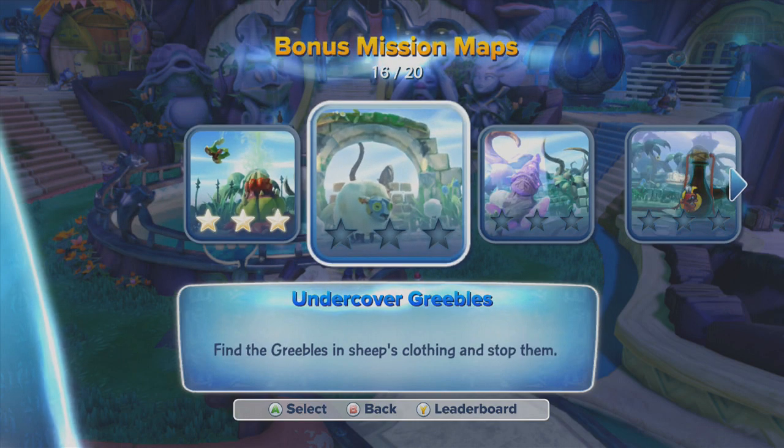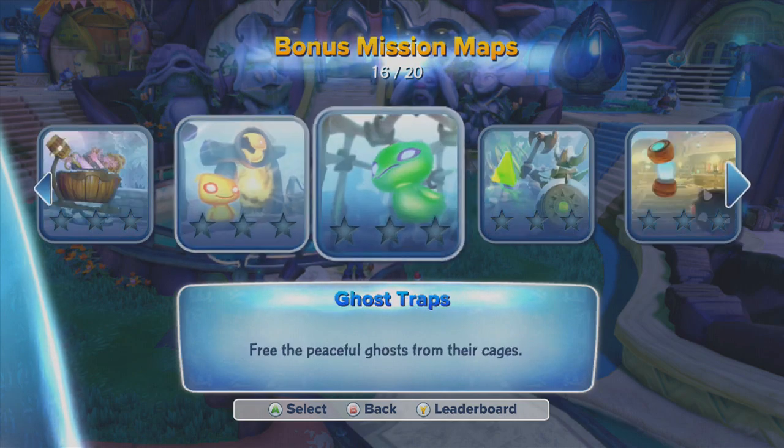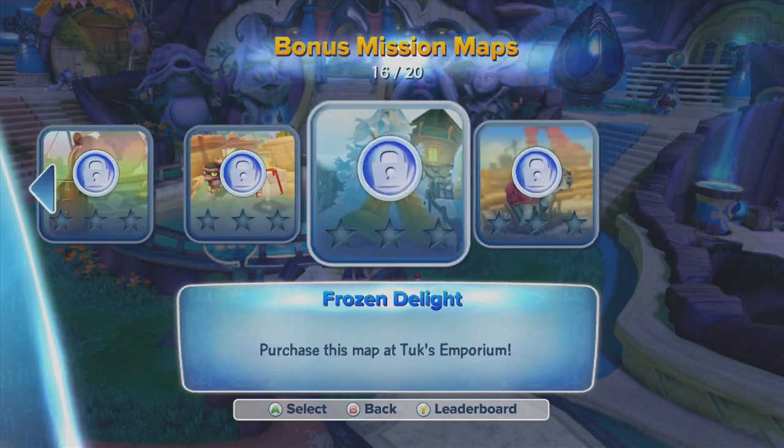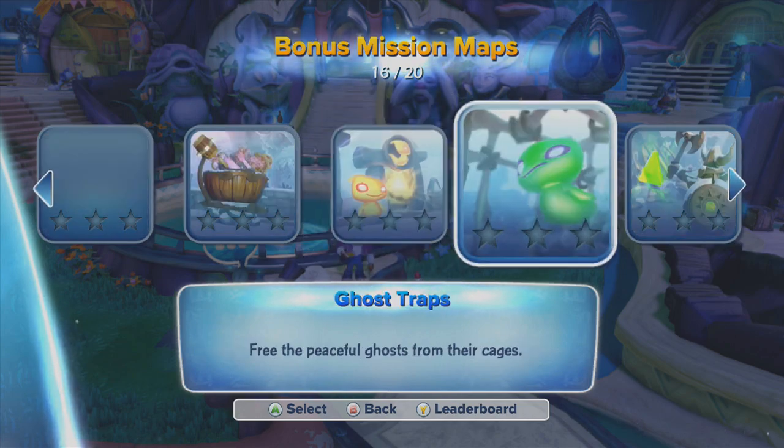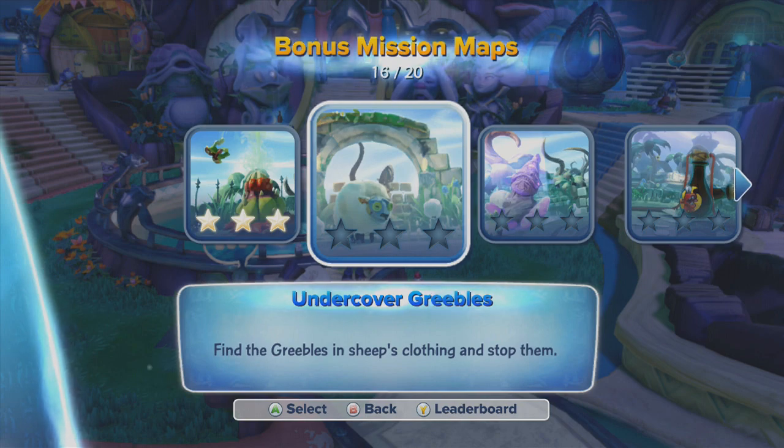So I did the choppy challenge, undercover greebles — find the greebles in sheep's clothing and stop them. Okay, so these are the ones I've done already. Alright, let's play Riptide on undercover greebles: find the greebles in sheep's clothing and stop them.